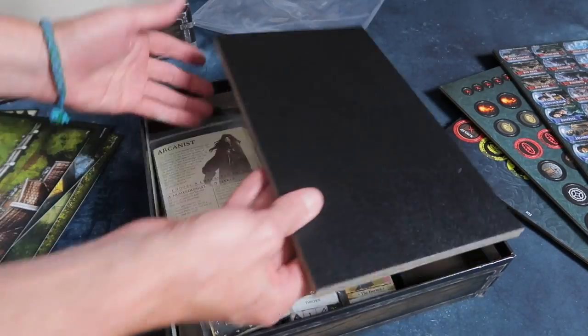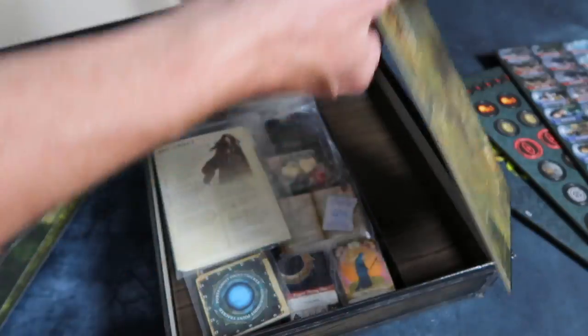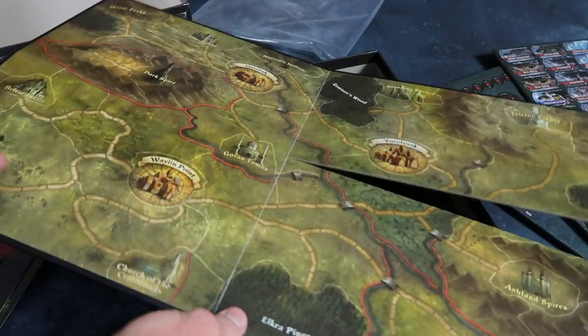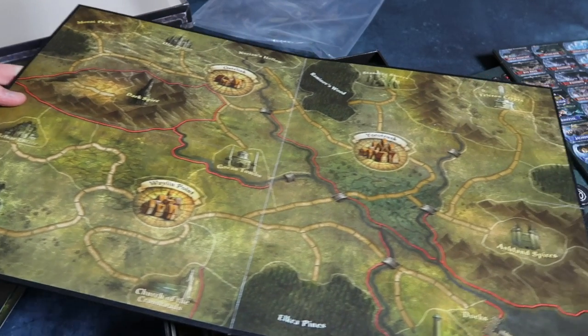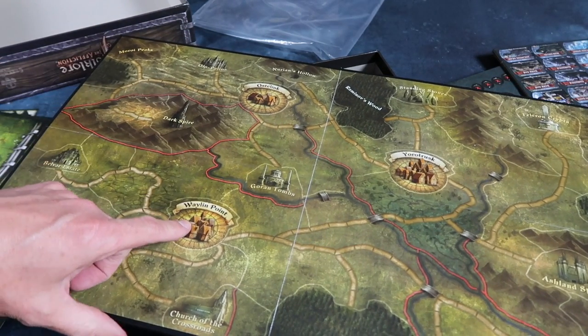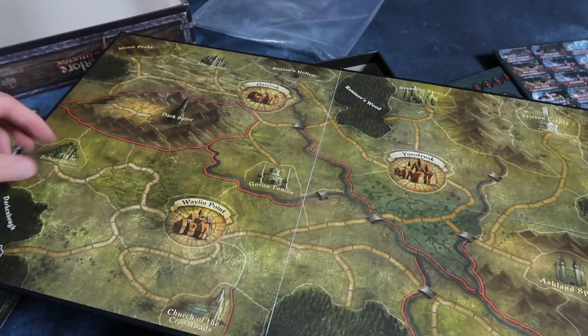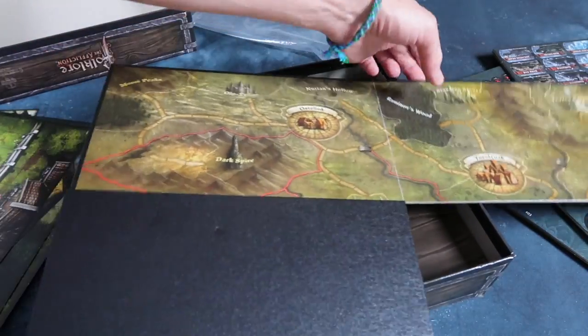Here we do have a thick board. What's this for? This is the world map — this is the world we'll be operating in. Oh, look — very nice indeed. Eurotrusk, Osterlink, Weyland Point, Ashland Spires. Very nice.